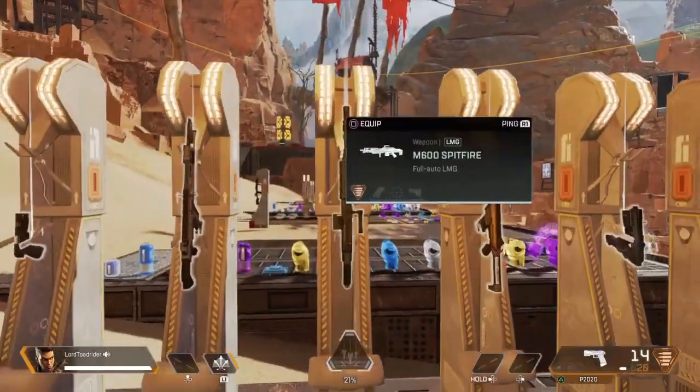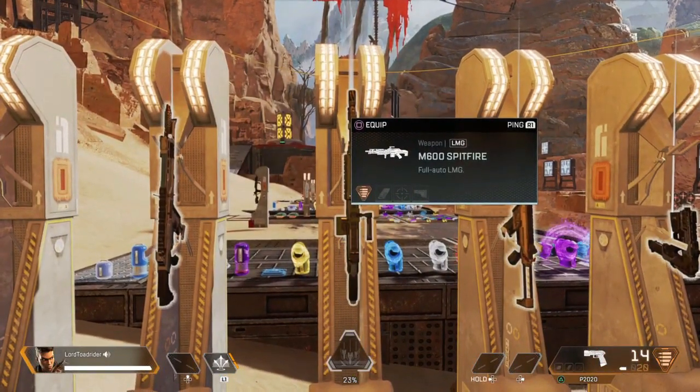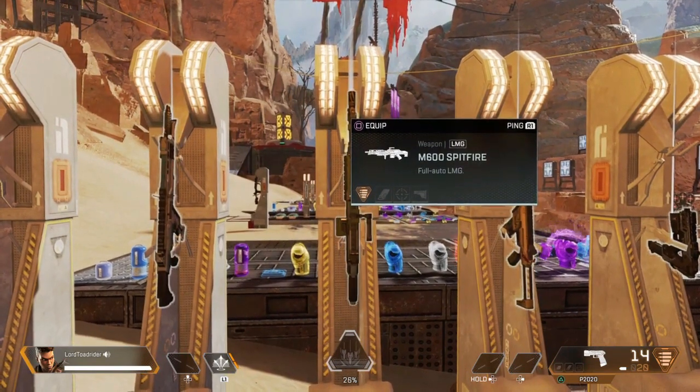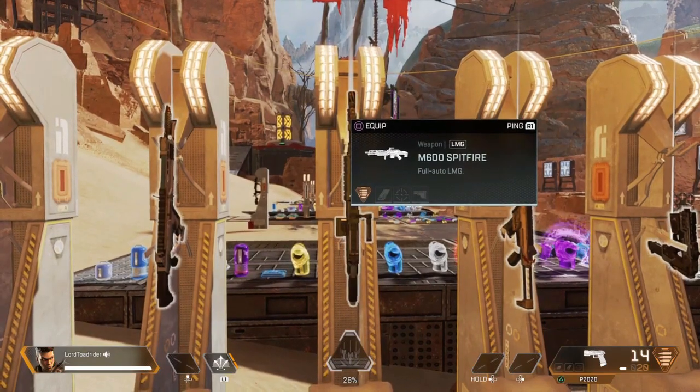The first thing I want to begin with is that the Spitfire is right now only available through replicators. Sometimes when you're playing the game you're going to hear that little PA voice that comes over the game and it says so-and-so has called in a replicator.